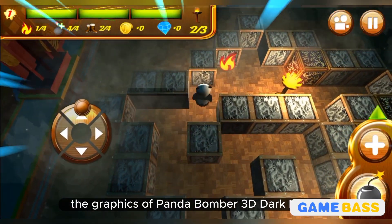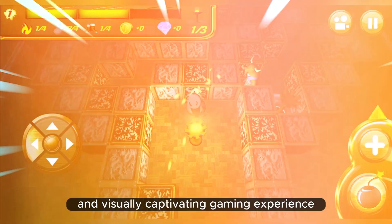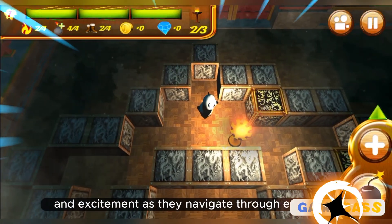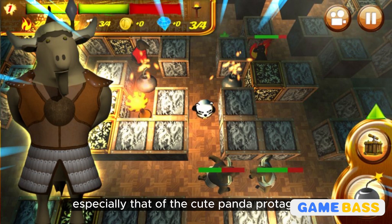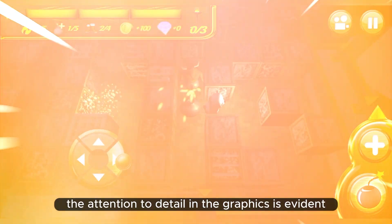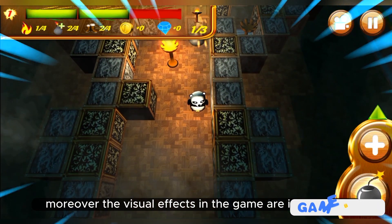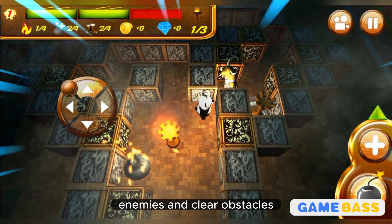The graphics of Panda Bomber 3D Darklands are truly stunning and create an immersive, visually captivating gaming experience. The game features detailed 3D environments that bring the dark and dangerous lands to life, providing players with a sense of adventure and excitement as they navigate through each level. The character designs, especially that of the cute panda protagonist, are charming and well crafted. The visual effects are impressive, especially during explosive moments when the panda drops bombs to defeat enemies and clear obstacles.